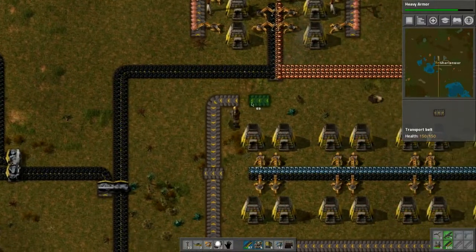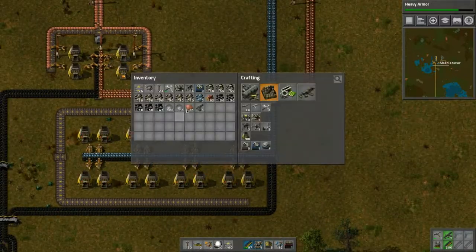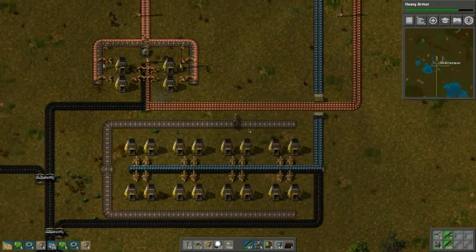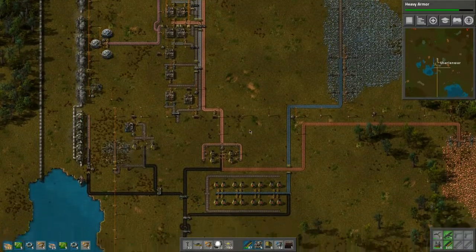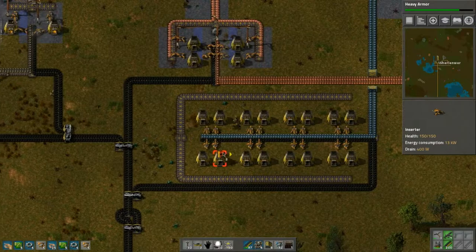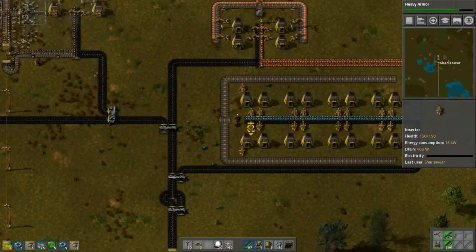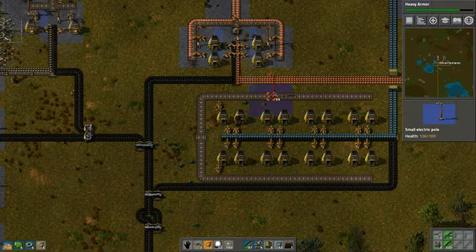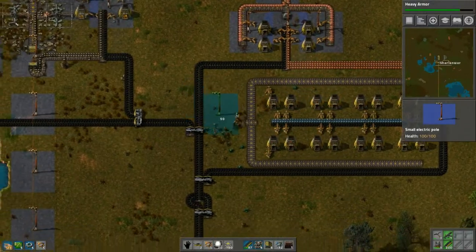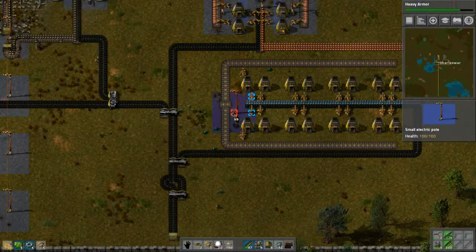We run the belt all the way back this way and do the same kind of idea — put these belts here. But we need more iron, which of course we don't have any on the belt right now, so we need to start producing stuff as soon as possible. Let's bring some power down here.